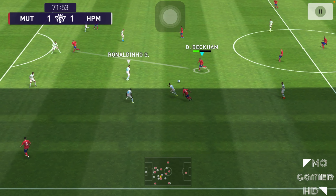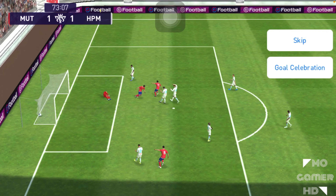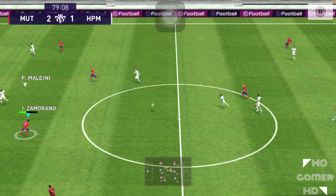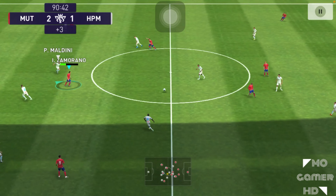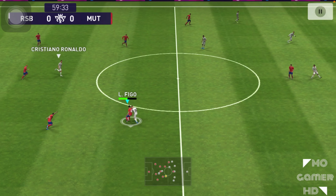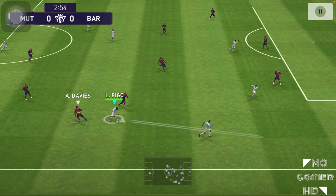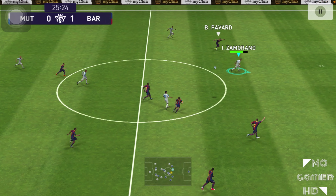Great cut pass to Sergio Ramos, back to Zamorano — his turning is amazing, his physical contact is pristine, he's a complete striker. Another fake shot, great cut pass to Paulo Maldini for an easy finish. His fake shots are really good. Luis Figo shows amazing skill and links up with Alphonso Davies on the wings.